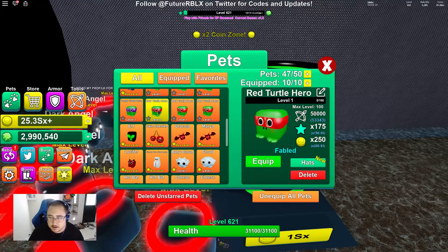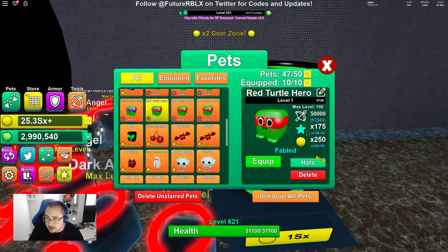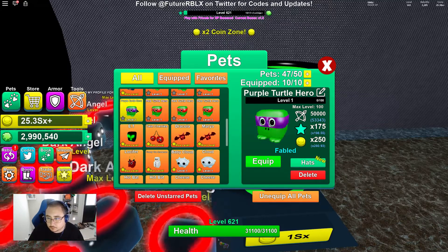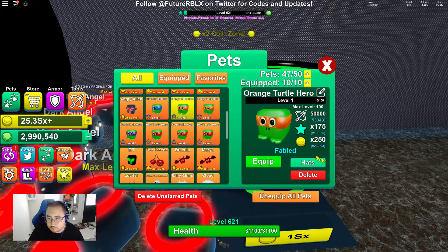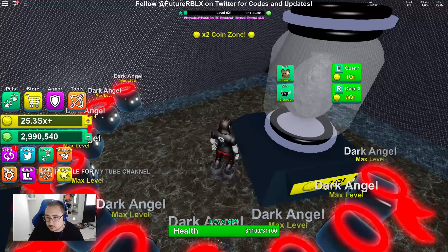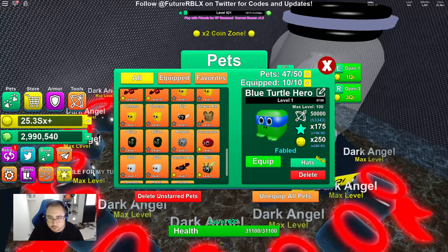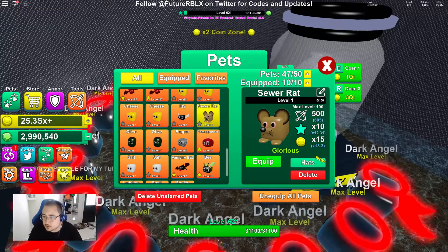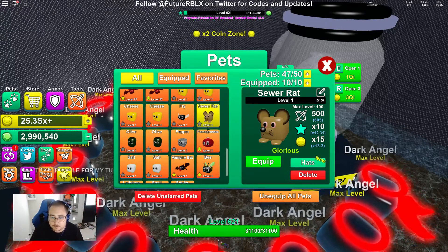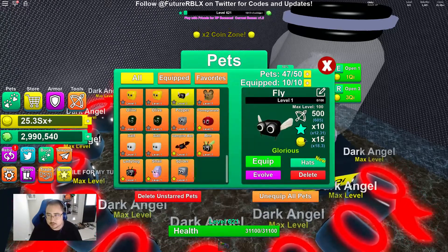I'll show you guys their stats: Fabled, no evolving, starts out at 50,000 attack, an XP multiplier of 175, and a coin multiplier of 250. They are all the same — we got them all. And then the other egg is one QI coin and it's two Glorious pets: Sewer Rat, starting at 500 attack, times 10 multiplier for XP and a coin multiplier of times 15. The fly was the other one — same stats.